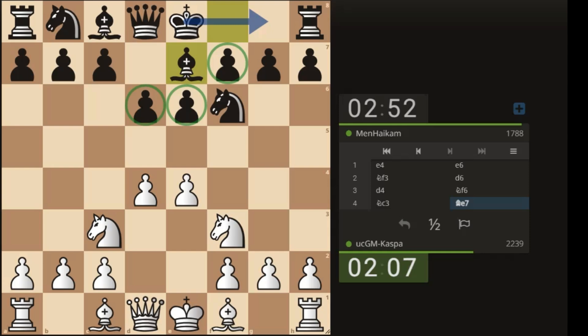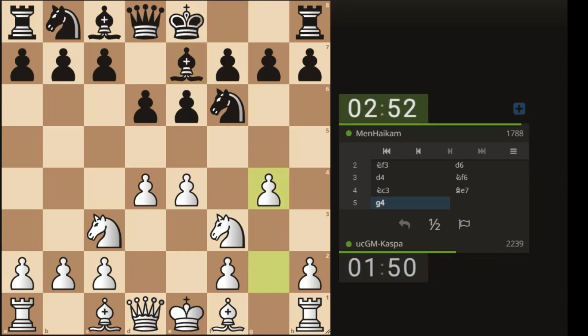You can see how solid my opponent is — maybe trying to castle short. There's a move I play against this pawn structure: pawn to g4. After all, I know that black wants to castle short, so by playing pawn to g4 I'm going to open up the g-file for my king's rook someday.